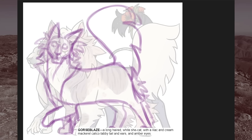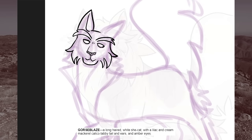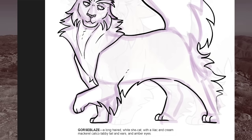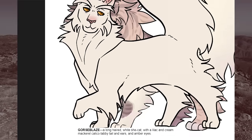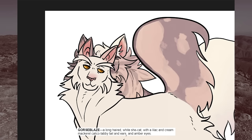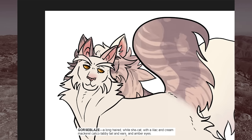Now onto the warriors. Gorseblaze is Birch Ear's sister. She has the same strength, but not so much the tenderness — she can be overbearing at times if she thinks she knows what's best. She's convinced that her sister being deputy means she's next in line for the job once Birch Ear becomes Birchstar, and thinking about that is one of the few things that has given her solace as of late. She genuinely wants only the best for her clan, and thinks she can do that best in a position of authority. Her heart's in the right place — she's just not great at reading the room. She and Birch Ear obviously share coat colors, and I also wanted to give her the same stocky build, though she's somewhat smaller and slimmer than her sister.